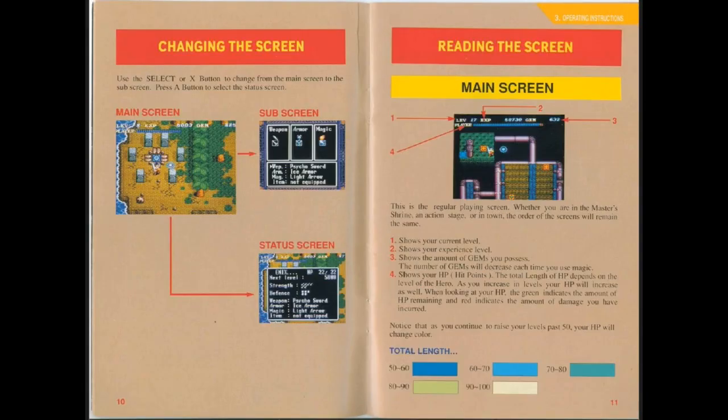Fairly simple screens here. You've got your main screen; you can use the select or X button to access the other screens, including an equip screen and a screen that tells info about your character. On the main screen there's basic information like the amount of gems I have - gems are used to use magic - and a health bar which will slowly get bigger and bigger as you go, then change color.